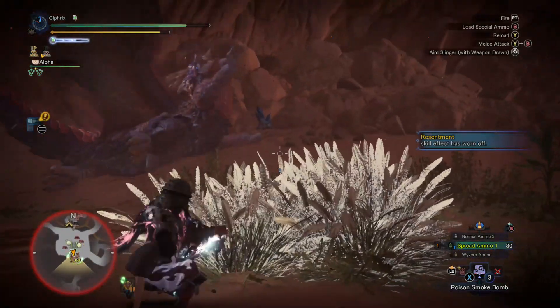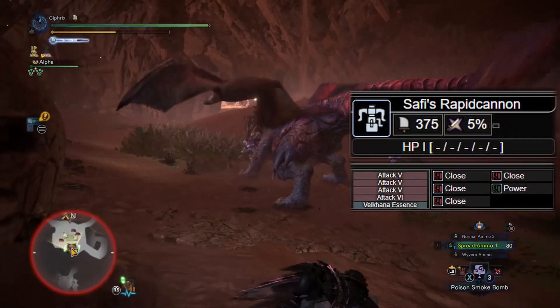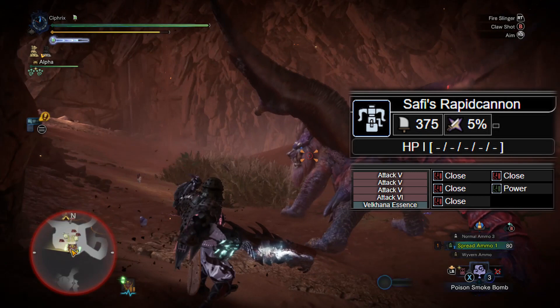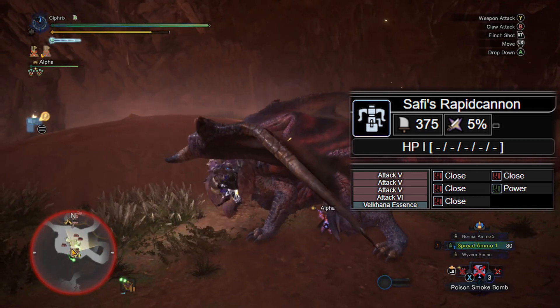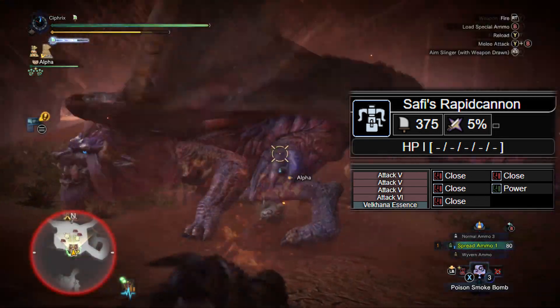YouTube stuff out of the way, let's start with the weapon of choice and core skills. I prefer the Saffy Rapid Cannon with 4 close range mods, the Power Barrel mod, 4 attack increases, and Volcana Divinity. This allows me more flexibility with my armor choices.